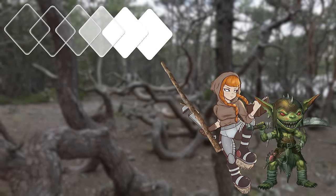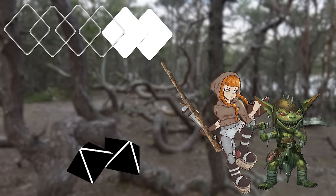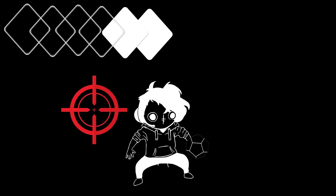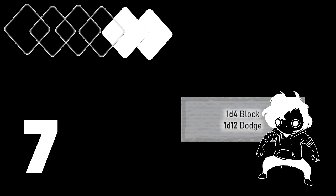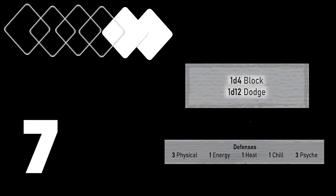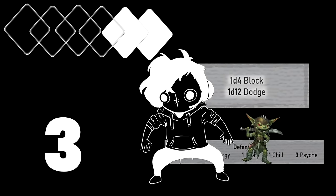A bludgeon requires 2 turn actions to attack with and deals 2d8 damage, so we'll be able to swing with it twice. If you play D&D, this will be a new thing for you — we don't roll to hit. We just simply hit and roll for damage. We rolled a 7, but there's a catch: defending creatures have a chance to block or dodge up to twice per turn. With a mix of the goblin's blocking and its defenses, it was able to prevent 4 total damage, only taking 3. Luckily, these guys are pretty weak, so it's still better than nothing.